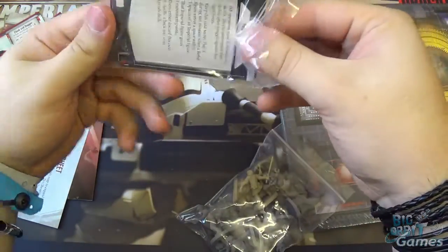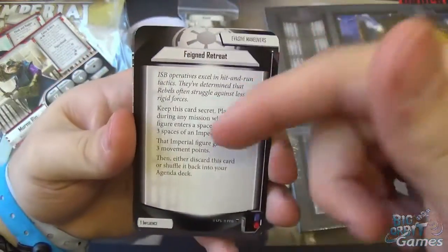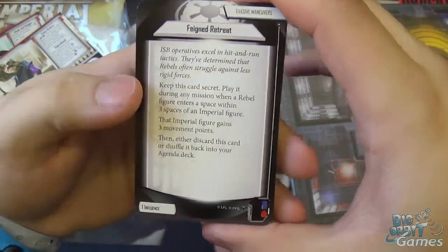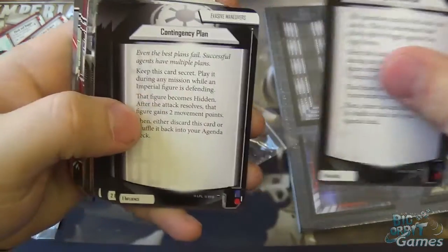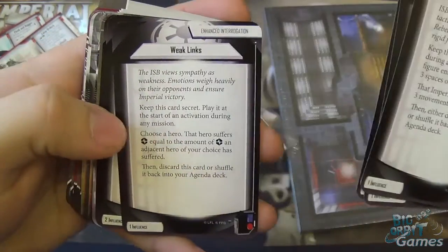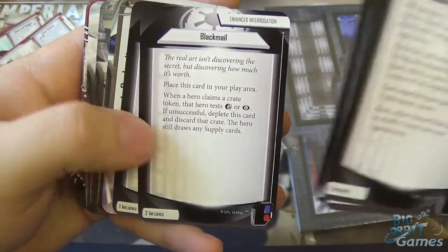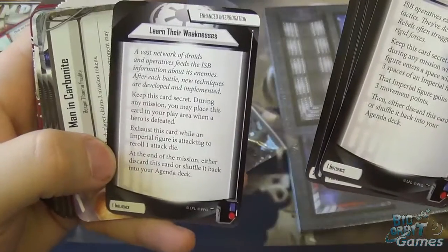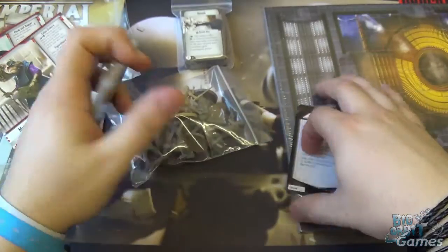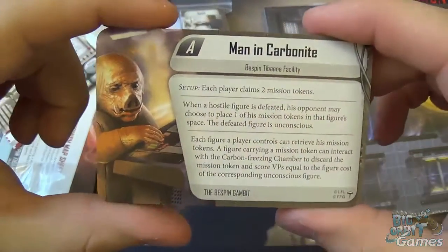So we're onto the cards. The Imperials get to have fun in this set too, not just the heroes. These are agenda cards for the Imperials: Feigned Retreat, Contingency Plan, Hasty Ambush, Weak Links, Blackmail, and Learn Their Weaknesses. Rather than going through each one, just pause the video and take a read through, because otherwise I could be here for several hours explaining agenda cards to you.